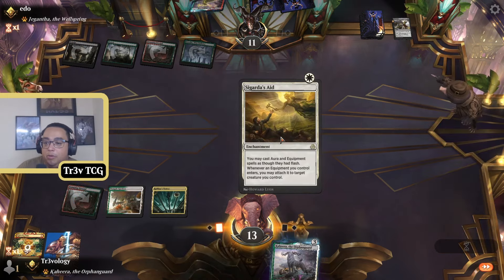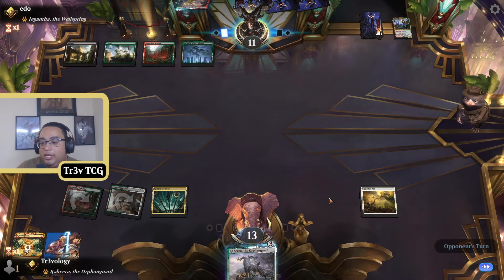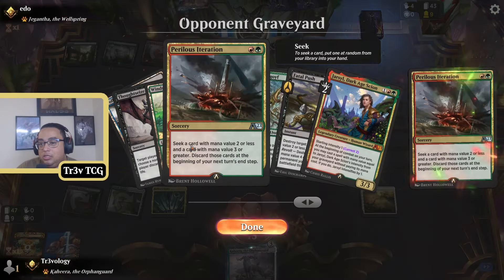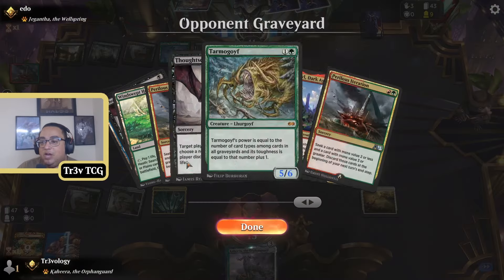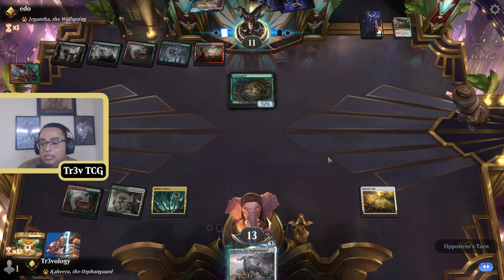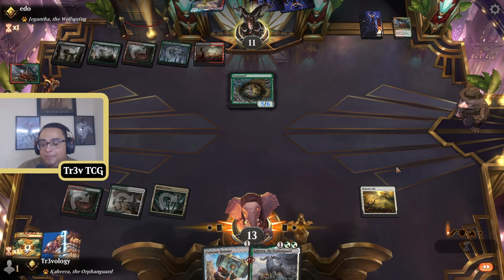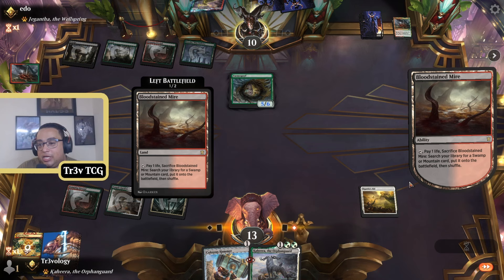We're behind here. This is a situation where we're like, hey, at least we have Kahira. Another discard effect is rough — this is a ton of card advantage, assuming you get to play the cards off it. We drew a hammer, but it doesn't do anything yet. This is a rough game.